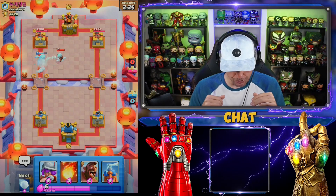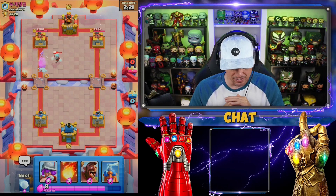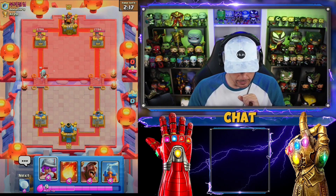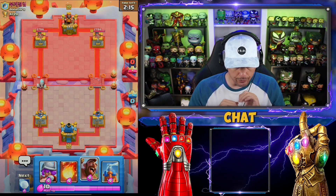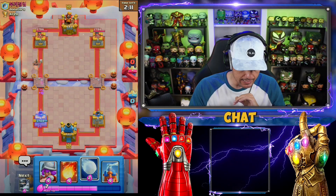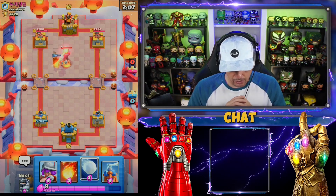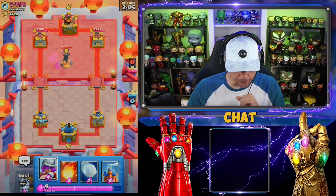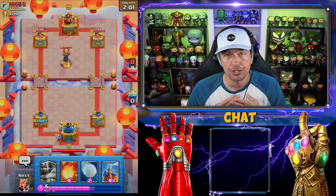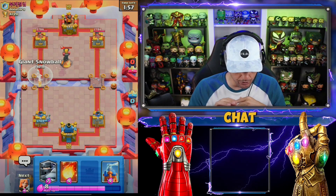But when you do spend a lot of Elixir, that's when you can be patient. We have Fireball for his Ice Wizard — I think mine's too low level to take it out, so that's going to hurt. He's going to probably support with something. We're going in now. He's got Inferno Tower — that's going to be a little bit harder to get through.